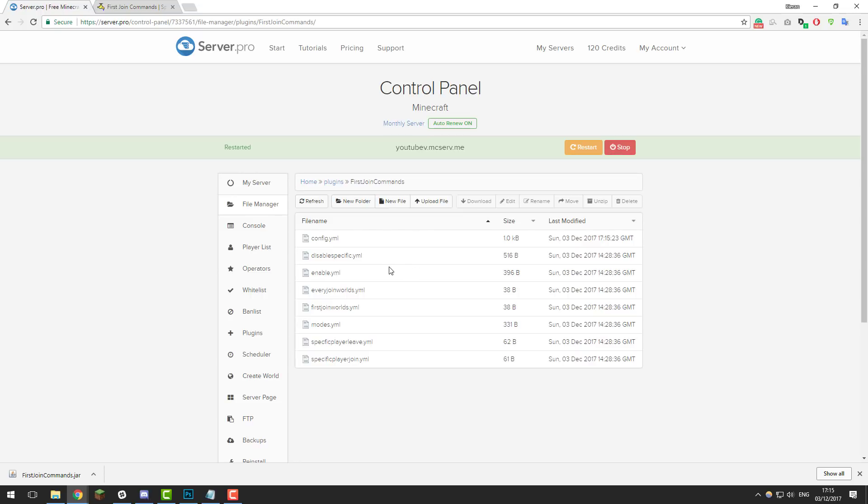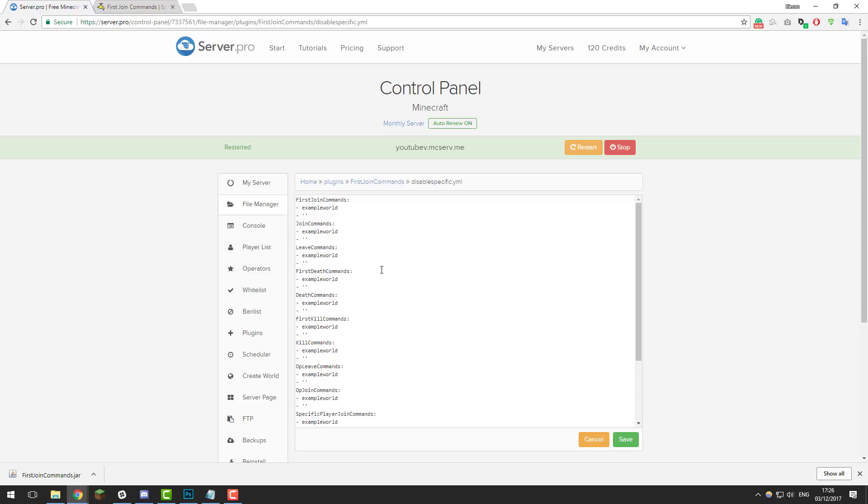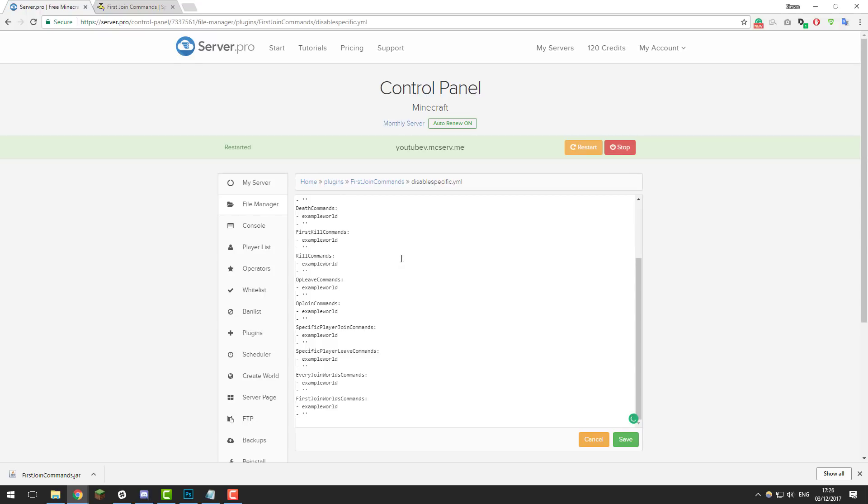The next configuration file is disable_specific.yml. Basically what this file allows you to do is disable these features from working in certain worlds. By default it just says example_world, so this feature isn't doing anything. The way this works is if you have multiple worlds — maybe kit PvP, factions, and a survival world — and you only wanted the commands to work in the survival world, you would list the names of the worlds here where you don't want them to run. You can add further worlds, such as one called Creative, or remove entries. If your worlds have capital letters in them, make sure you include those too.